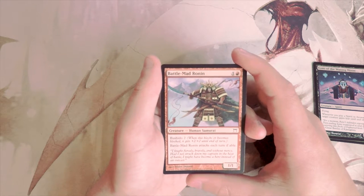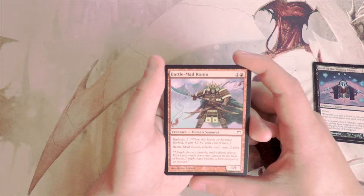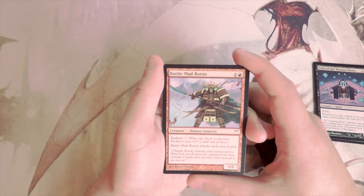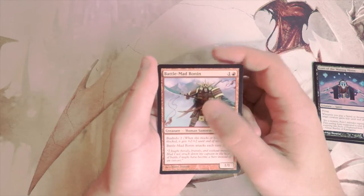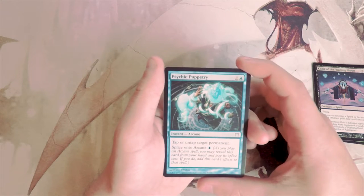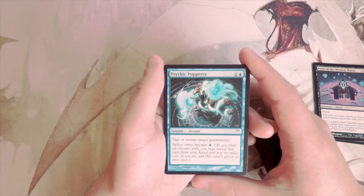Battle-Mad Ronin is a 1/1 for two with Bushido 2, and it attacks each turn if able. The idea is if it's unblocked it's only dealing one damage, but if it gets blocked it becomes a 3/3, so it's pretty strong. It kind of balances out and it's probably decent in a red-white samurai deck. I still think I like some of our other cards a little better.